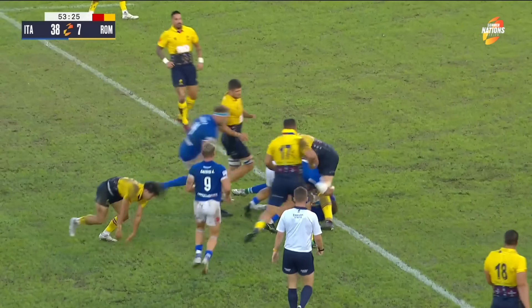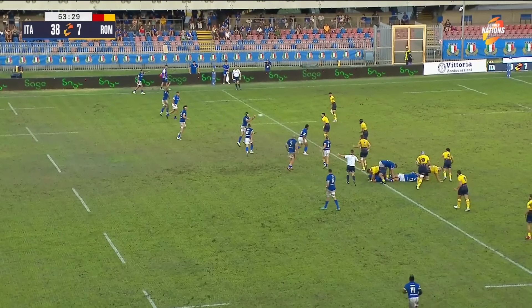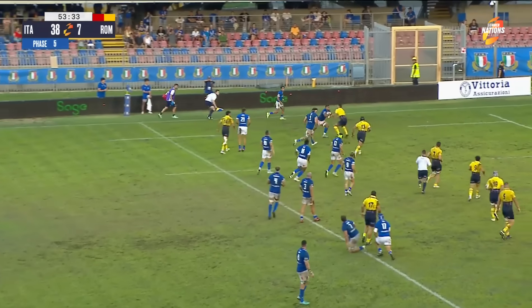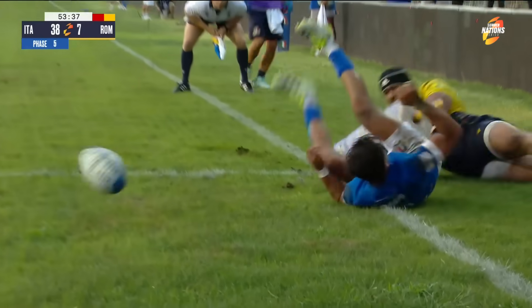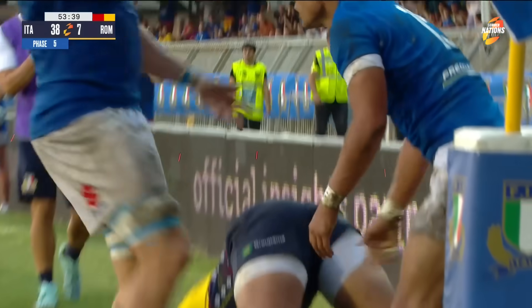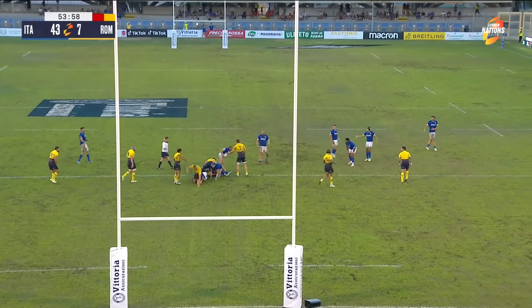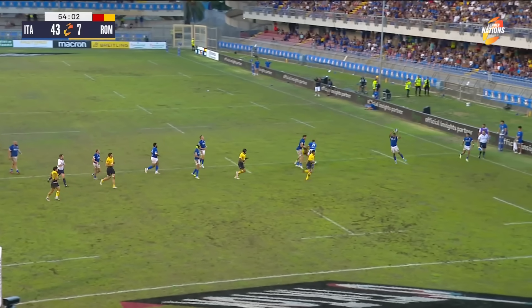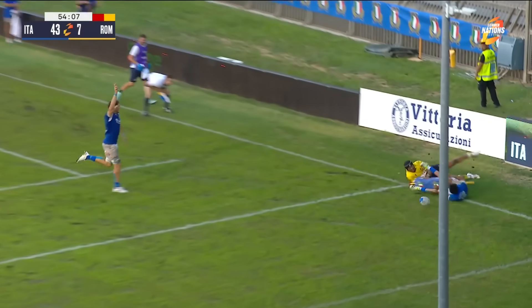Lamarro charging through — you can see the fatigue in his legs there as he's brought down. Advantage. The handbrake can come off. And now Halafihi frees the hand. Capuazzo, will he have his second? Yes he will! A really nice finish there. They've got numbers — actually got themselves a little bit too flat, which is why there was a lot of pressure on that pass, but good handling and footwork.